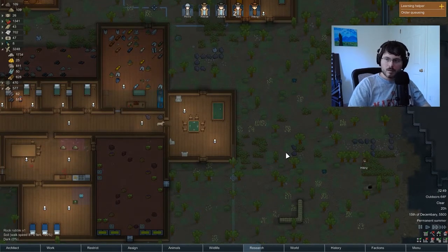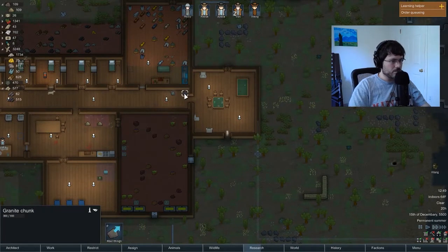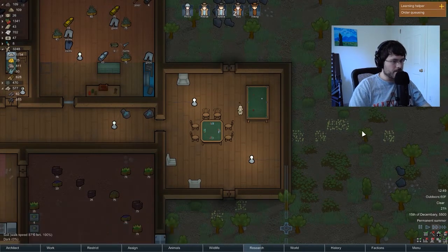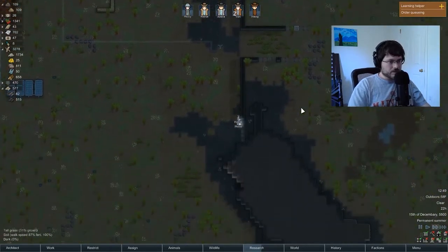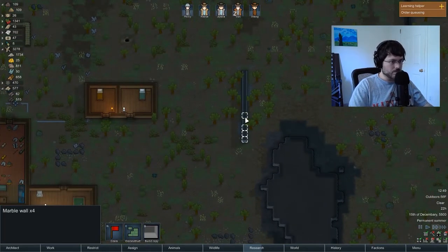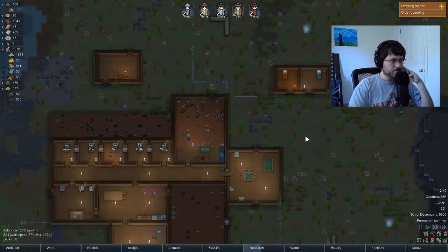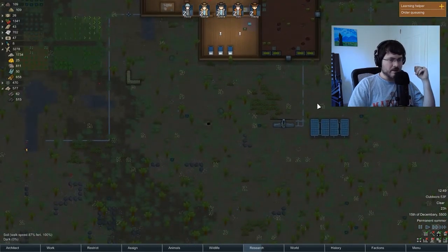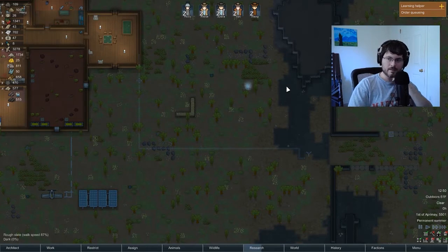Welcome! Doing a little RimWorld beginner guide here, chopping these up for the YouTube channel. Just built our card table — wasn't sure if you needed chairs for the poker table, never built one before. Got our third turret here in the east, starting to build some fortifications and walls around. I want to clear this wall out — I don't like this layout.